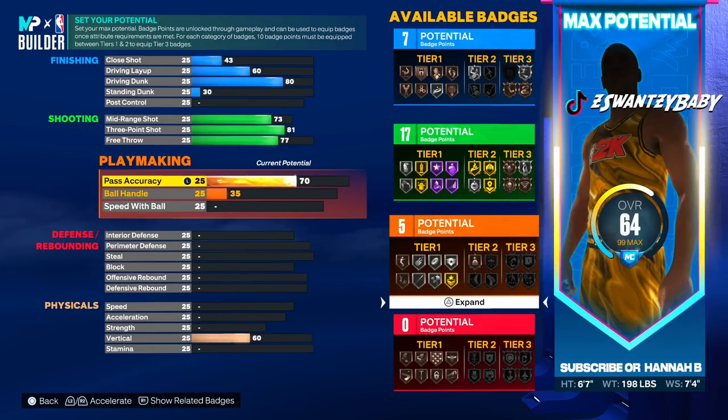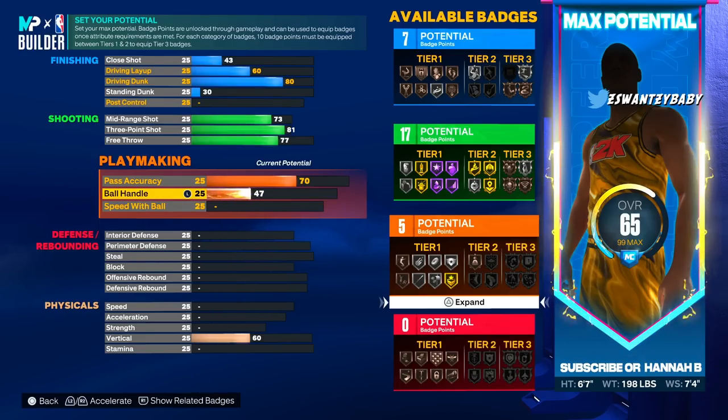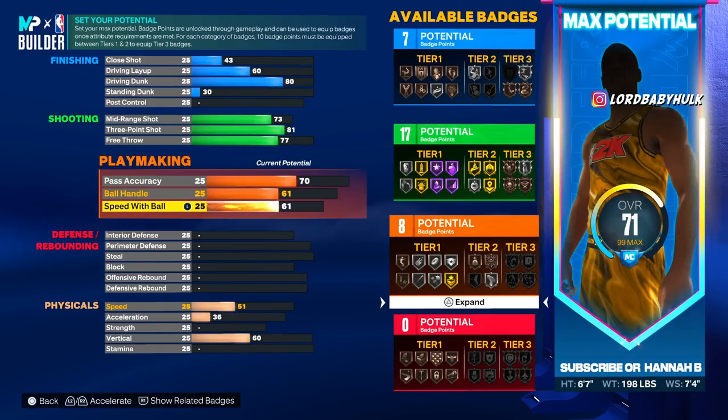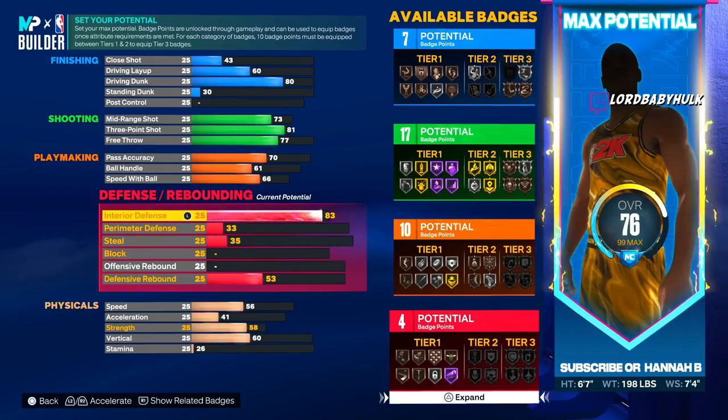Y'all are listening to YouTubers or friends out there doing zero pass accuracy — their opinion is now invalid forever. Please do not listen to them. You will make the game hard on your team. Your ball handle is 61, speed with ball 66. Now we're gonna bring this interior D up to 82.